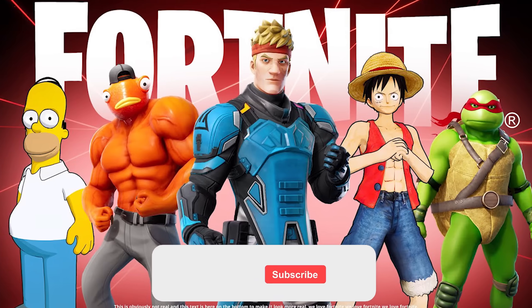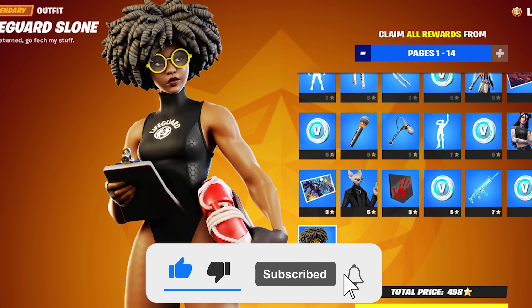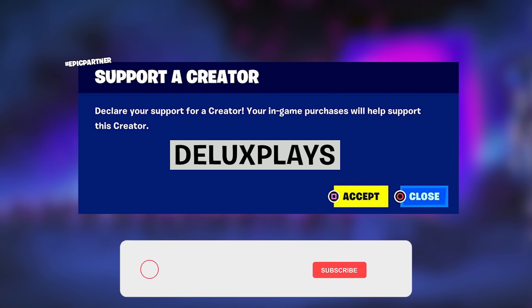If you want to be gifted this Battle Pass right now for Season 4, just drop a like on the video, subscribe, turn on post notifications, and make sure to be using code DeluxePlays in the item shop, then just drop your Epic Games username in the comments.